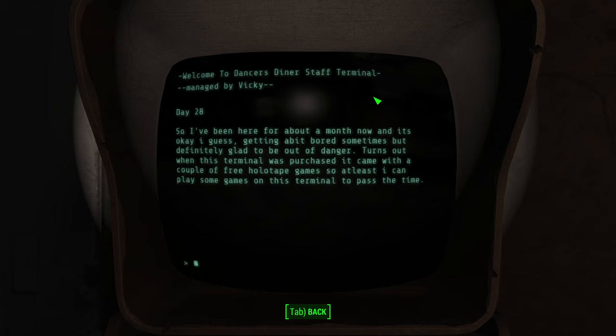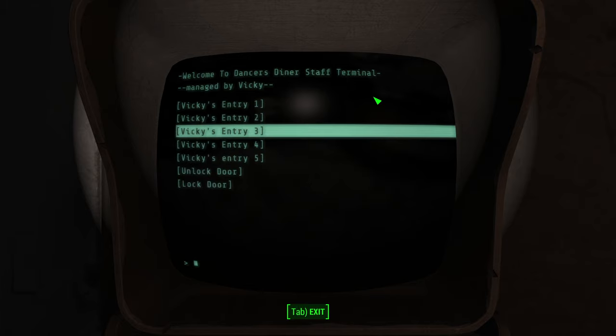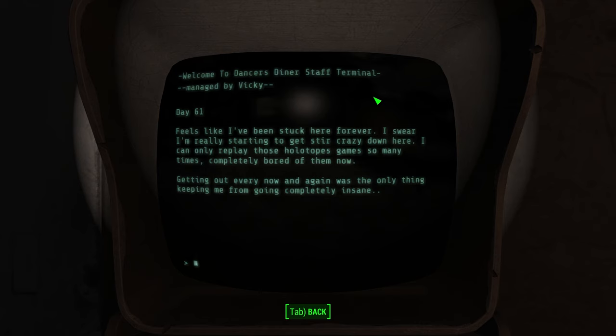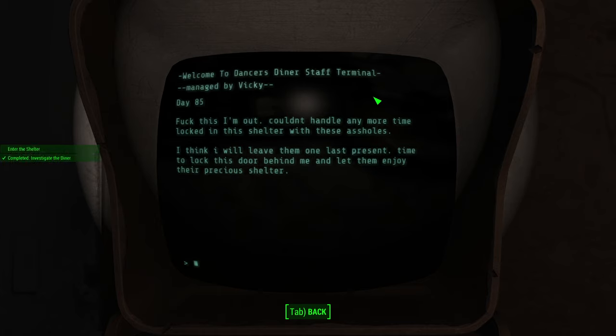Reading Vicky's diary entries from the shelter. Day 28: 'Been here for about a month. Getting a bit bored, but glad to be out of danger. The terminal came with a couple of free holotape games.' Day 45: Diane sees herself as a leader; not letting the group scavenge often enough. Day 61: Stir-crazy, completely bored of the holotape games. Day 85: 'I'm out. I've locked this door behind me and let them enjoy their precious shelter.'